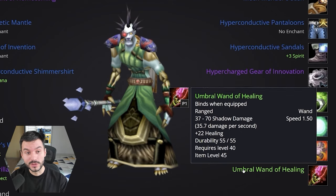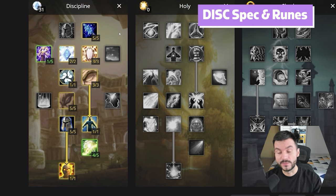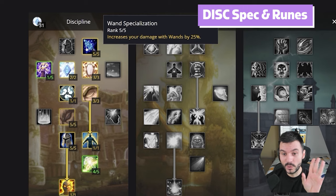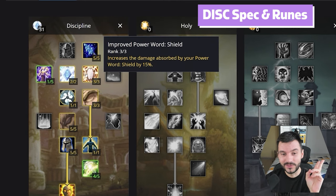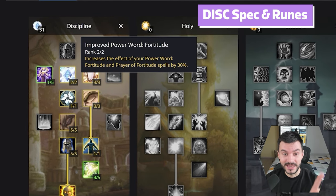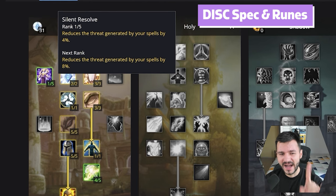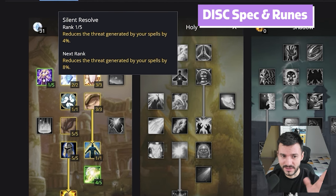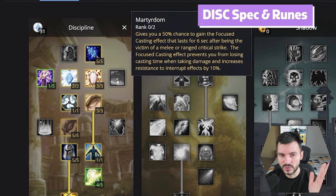Now let's move into the talents and runes, because this Discipline Priest is something I'm really hyped for. We chose only one healing spec since it's going to be the most popular. I went with 5 points into Wand specialization for 25% Wand damage — Priests are still going to Wand, that's never going away. 3 points into Improved Power Shield for 15% to your shield, into Improved Power Ward for 42% and 30%. 1 point into Silent Resolve, though I don't think you'll need it with the new Salvation and the new Horde buffs — Horde has a similar buff from Shamans that buffs tank threat.